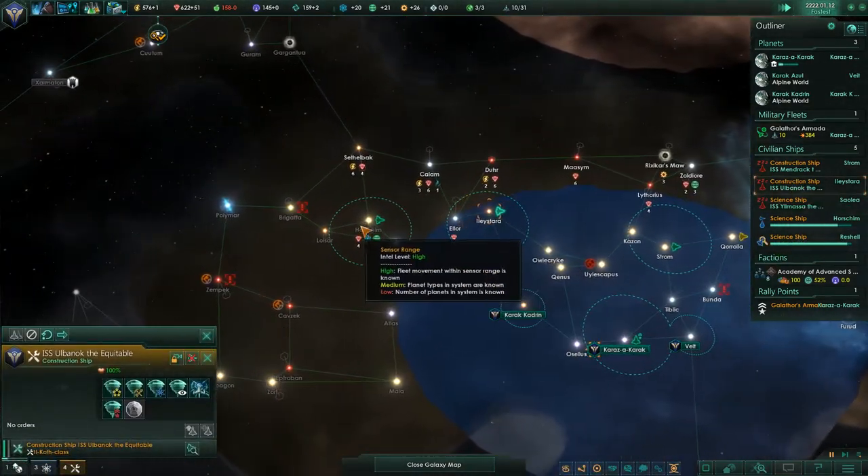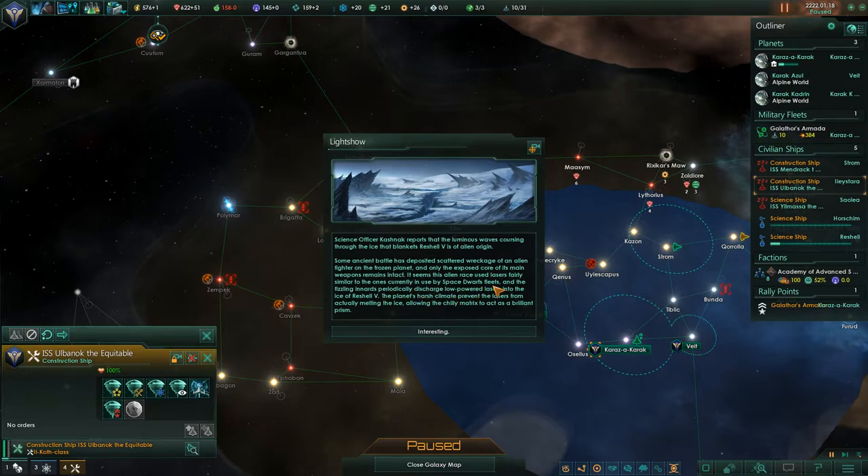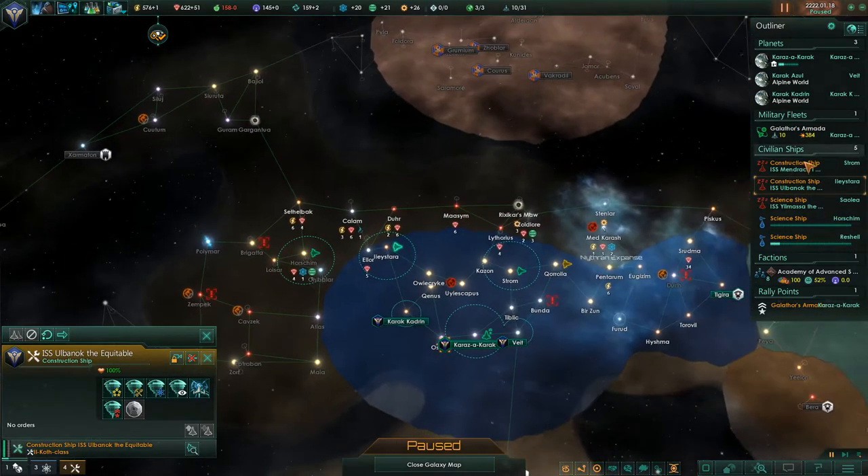System survey concluded. Science Officer Kashak reports that luminous waves crossing through the ice blanketing Reshal 5 are of alien origin. Some ancient battle has deposited scattered wreckage of an alien fighter on the frozen planet, and only the exposed core of its main weapons remains intact. It seems this alien race used lasers fairly similar to those currently in use by the Space Dwarf fleets, and the fizzling innards periodically discharge low-powered lasers into the ice. Interesting — so the scientist gains a chunk of experience.